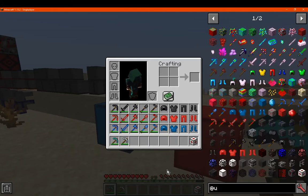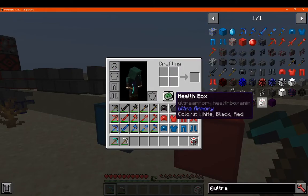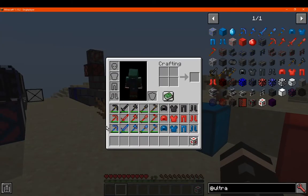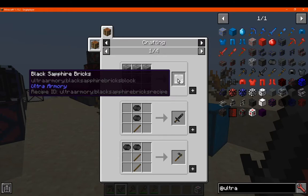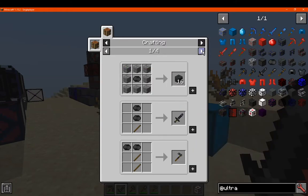Next we have the tools and armour. If we go over then we'll go to the decoration blocks and some of the others that have benefits. The black sapphire tier — once you have access to it from an ore — you can use it for tools and armour, or decorative blocks such as bricks, as well as some reinforced glass.